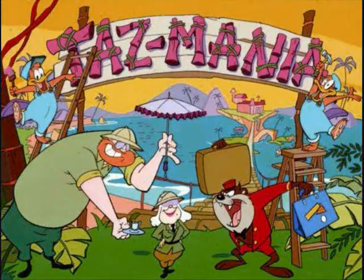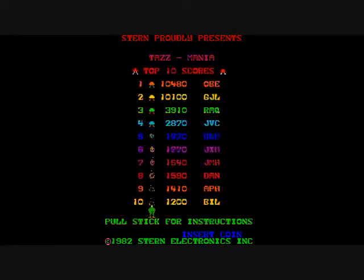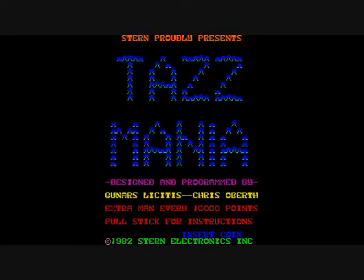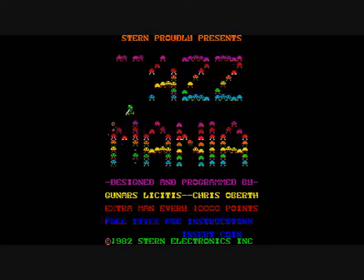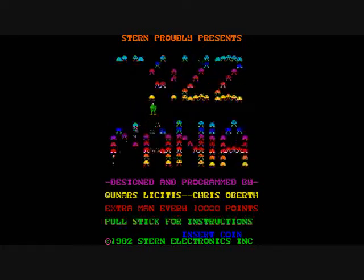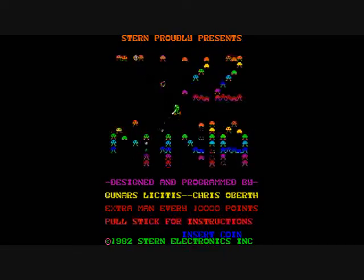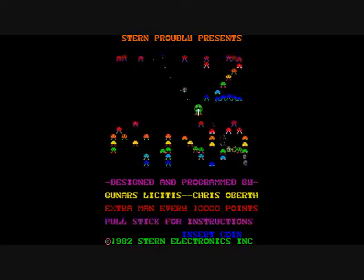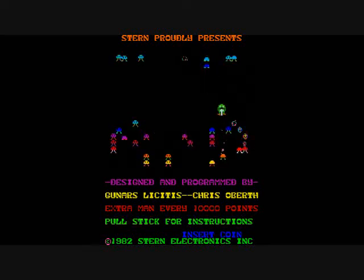This has nothing to do with the 90s cartoon Tasmania, which had the Tasmanian Devil from the Warner Brothers cartoons, and he's not in this game. I don't know if the character you control is supposed to be a Tasmanian Devil or not — he's green. Gunners Nesitis and Chris Oberth were the ones who programmed this game. I saw this at a couple of arcades; the one I remember seeing it at most was Chuck E. Cheese.